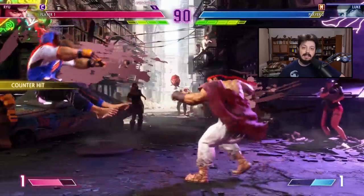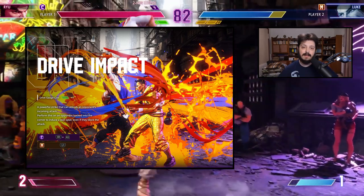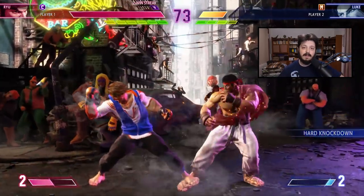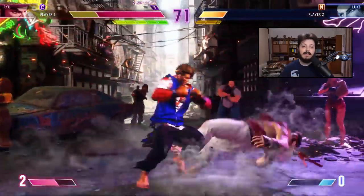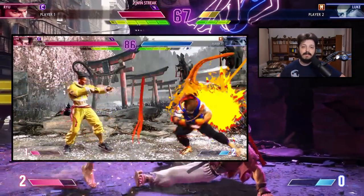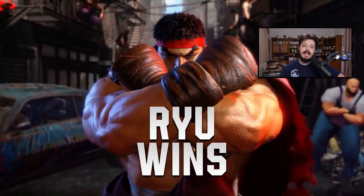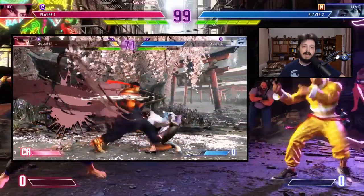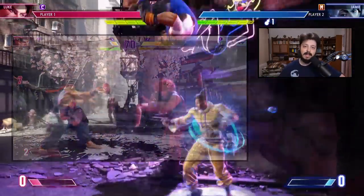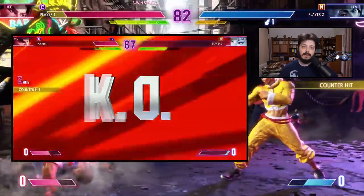Drive impact is one of the new drive mechanics introduced in Street Fighter 6. It seems really quite good on paper, but it has some very distinct weaknesses we'll discuss later. It is performed by pressing heavy punch and heavy kick at the same time, or the designated macro on modern controls — L1 or LB. It costs one bar of drive gauge to perform, and your character does a lunging attack that is kind of slow, meant to be reactable, but has armor on it. The armor is only active during startup and runs out before the active frames, meaning it can trade with specials and normals. Supers always break the armor, regardless of hit count — that's a surefire way of beating it.